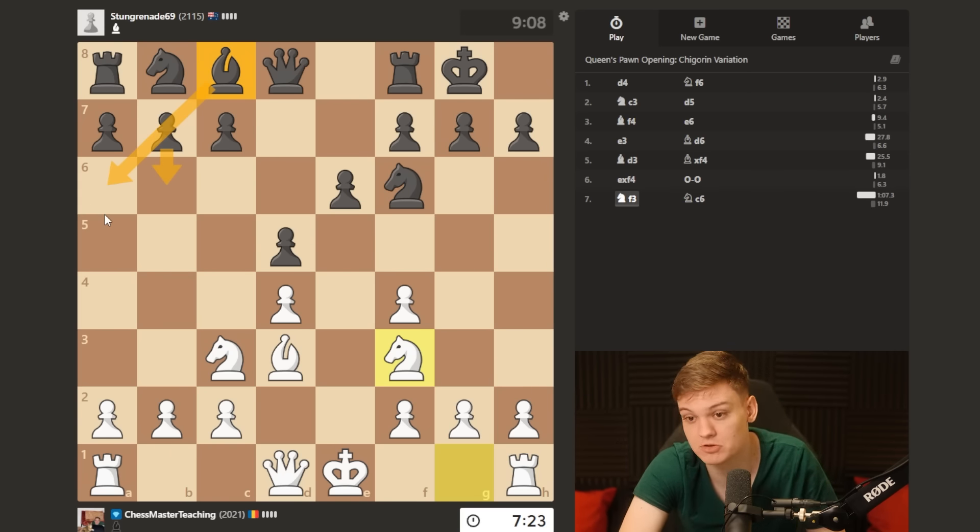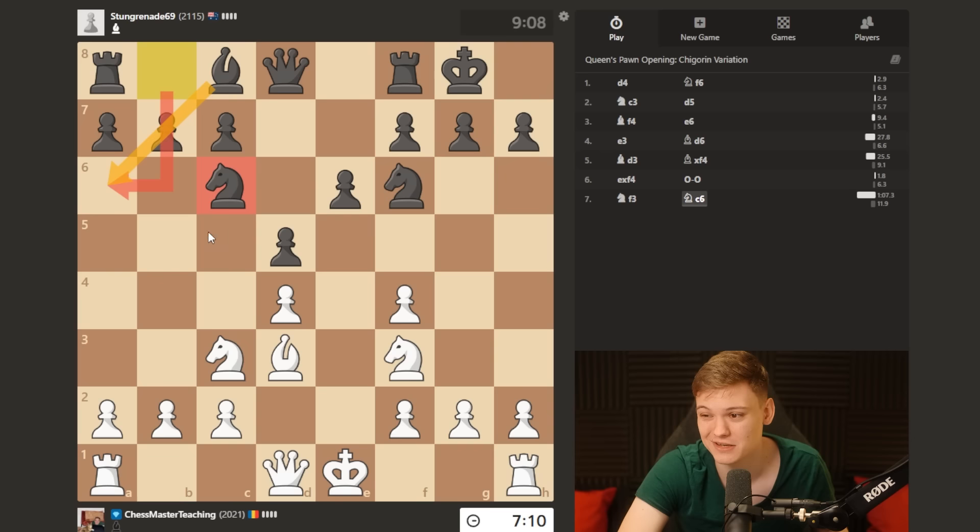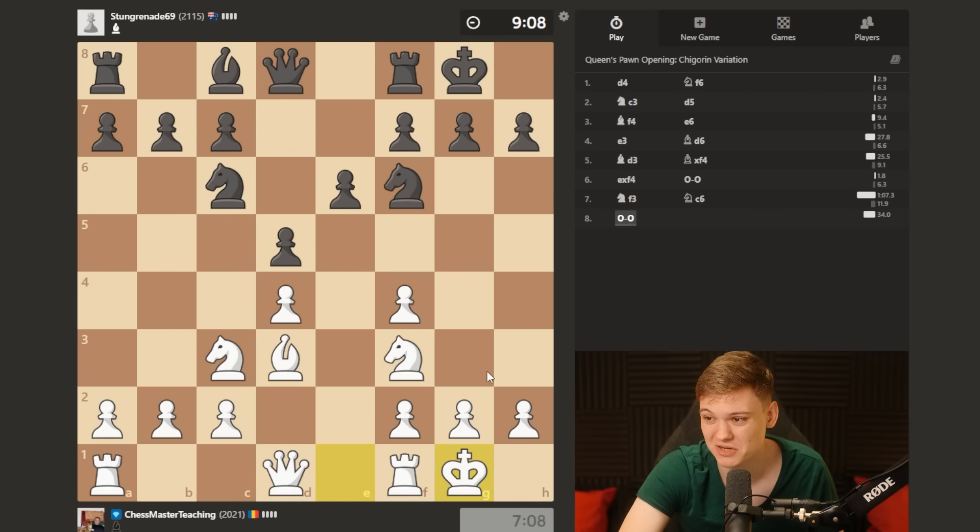With knight c6, basically the knight no longer supports that idea. This is gonna be hardly a thing anymore, so we should be comfortably better already. Plus, it's also blocking his main idea to play on the queenside with c5.